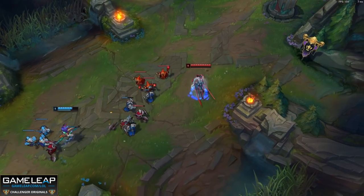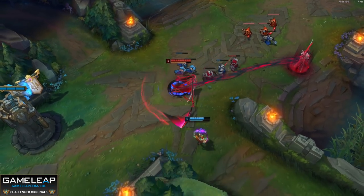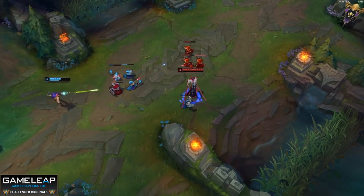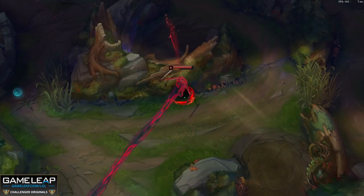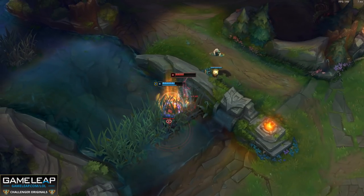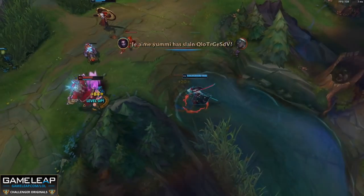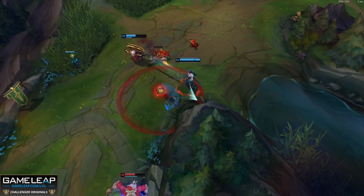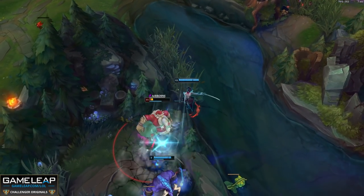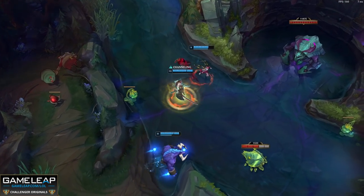You want to use your Q to harass melee champions when they go for CS, and getting it at level 1 gives you the chance to push the wave and get level 2 first - a kill might just be around the corner. You can also use it to CS from range so you don't get chunked by ranged champions early on. Most Yone players just Q and that's it, but the best combo is to auto attack and then Q - this maximizes your DPS and enhances your trading potential.